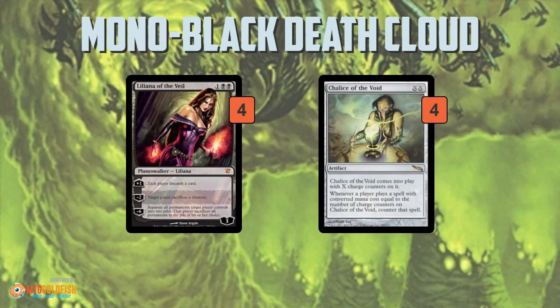The deck also has cards that work to prevent the opponent from recovering after Death Cloud. Liliana doesn't get hit by Death Cloud since it's a planeswalker, and it's just a good card all around. After a Death Cloud, hands are empty and both players go into topdeck mode. If you have a Liliana on the battlefield you can just make your opponent discard the card they draw each turn, and if you keep plussing Liliana you make it hard for them to hold anything while they're trying to rebuild their mana.